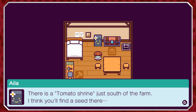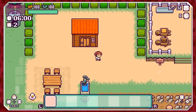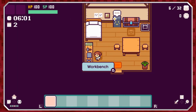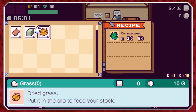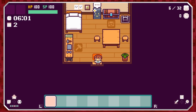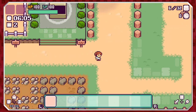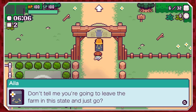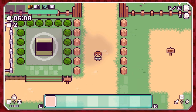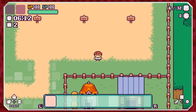Let's grow some tomatoes! Also there's a crafting table — what can I make? Wood panels, stone blocks, grass from weeds. That sounds pretty good. I feel like it's going to be a simple crafting system but there's going to be a lot to enjoy. Wait — where's the tomato shrine? I thought you said north...